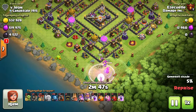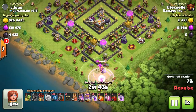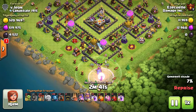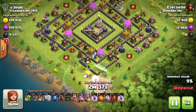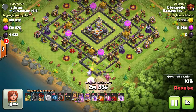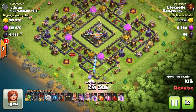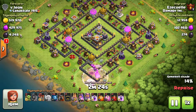Remember when placing haste spells: you want to place them where the balloons are going, not where you want them to go. A good idea is to use your spells — haste or rage — on top of defenses you know the balloons are heading toward next, since they go from defense to defense. Don't use wishful thinking — the balloons are not going to go into the spell just because it's there. That's really important to remember.